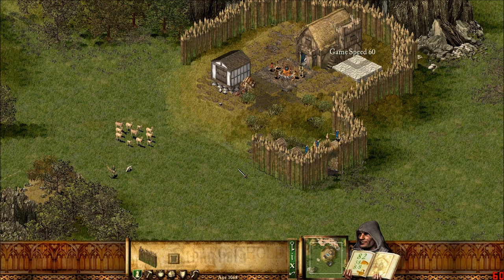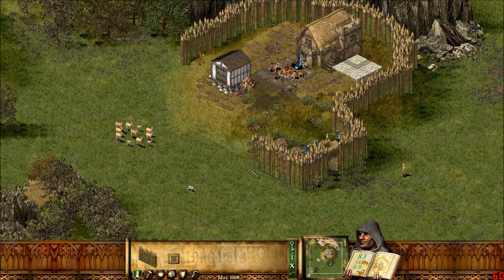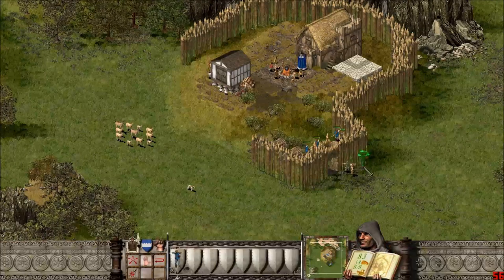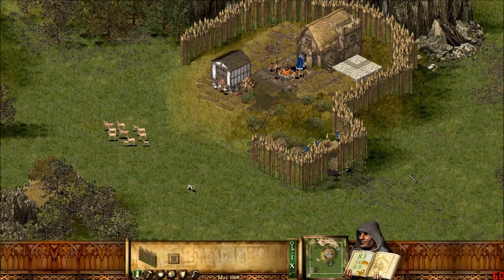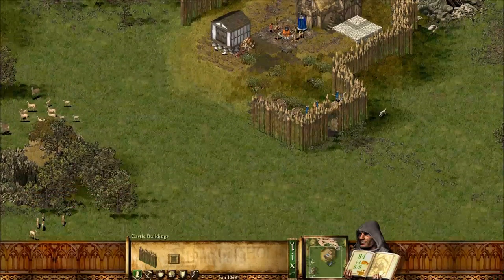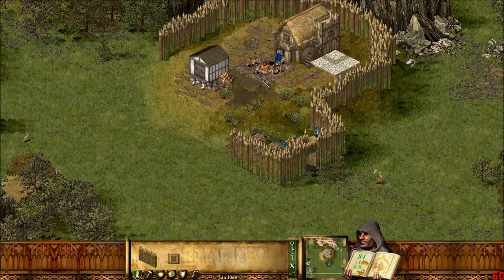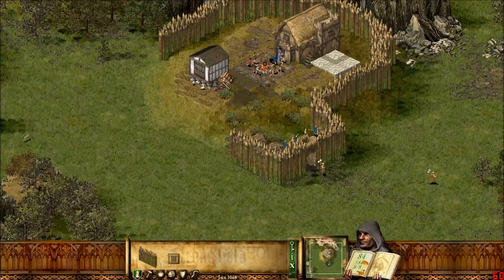Part of our mission was to complete the stockade, which means we have to make this ring of walls complete. It doesn't have to be a ring — you just have to connect the walls. So, basically it's not too difficult. Just collect some meat, collect some wood. Everything's good.